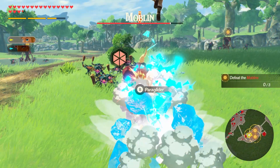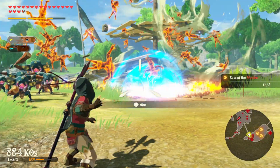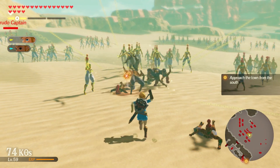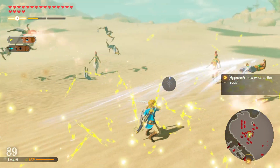The return of the Sheikah Slate is certainly the most well-implemented callback to Breath of the Wild. Each character can use the Destructive Remote Bombs, Time Freezing Stasis, Metal Contorting Magnesis, and the Ice Barrier Cryonis. Still, they can use their Slate items differently, which requires you to become familiar with everyone if you want to be more effective in battle.